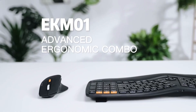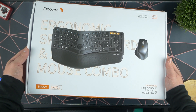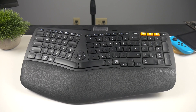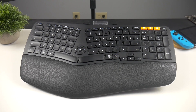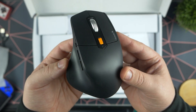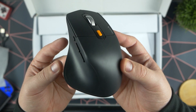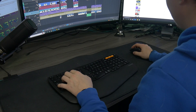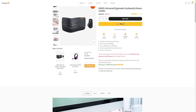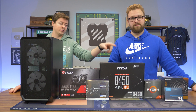Today's video is brought to you by ProtoArc and their EKM01 keyboard and mouse combo. The EKM01 is an ergonomic Bluetooth mouse and keyboard combo. The keyboard has a curved split key frame design with scooped keys to offer ideal ergonomics, while the cushioned memory foam palm rest provides maximum comfort. The mouse has an ergonomic design with a thumb rest and palm support to keep your hand in a natural position to reduce wrist strain. If you're interested in using products built to maximize your workflow, check the link in the video description. Big thanks to ProtoArc for sponsoring today's video.